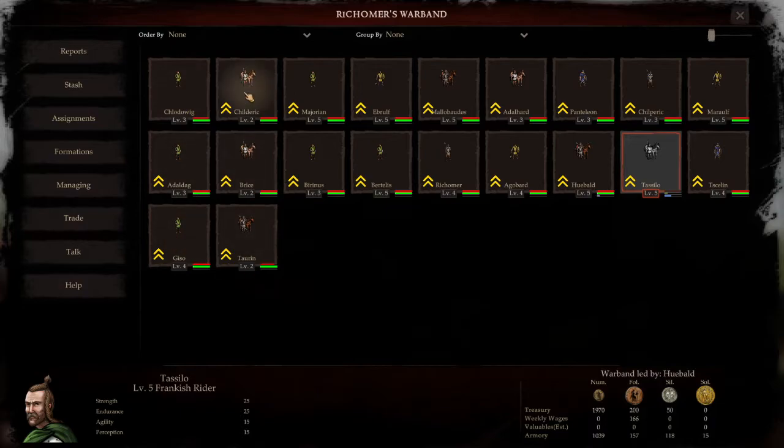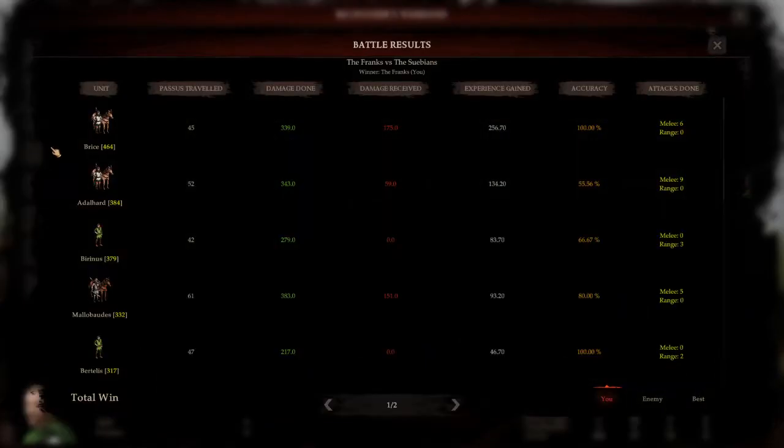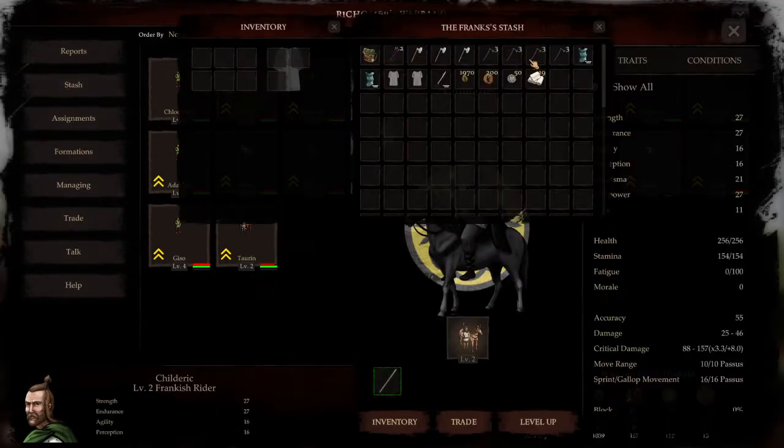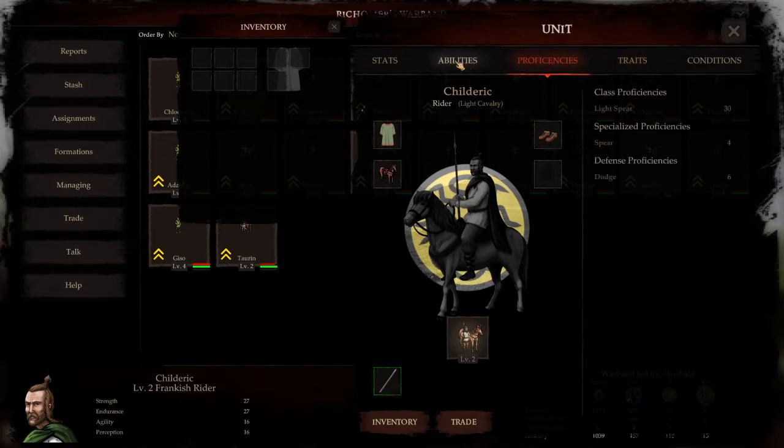But what I found out was that over here there are some different stuff - reports on different things and history. There's a stash with a lot of stuff going on. And here you go into each unit and you see condition, and there's some different stuff and abilities.